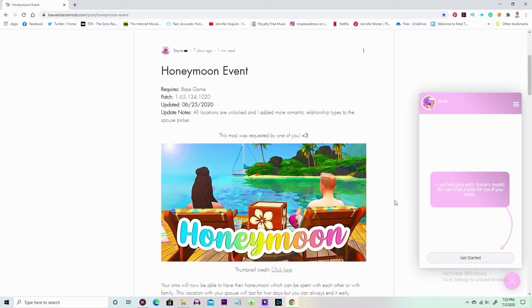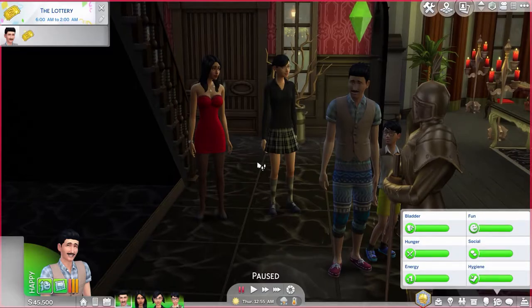We're going to jump into the game in two seconds. Just so you guys know, I'm going to have a link to this mod in the description box so you can go download it yourself. Alright, it is Mortimer and Bella's like 20th anniversary — or 30th — I don't know, they're vampires.